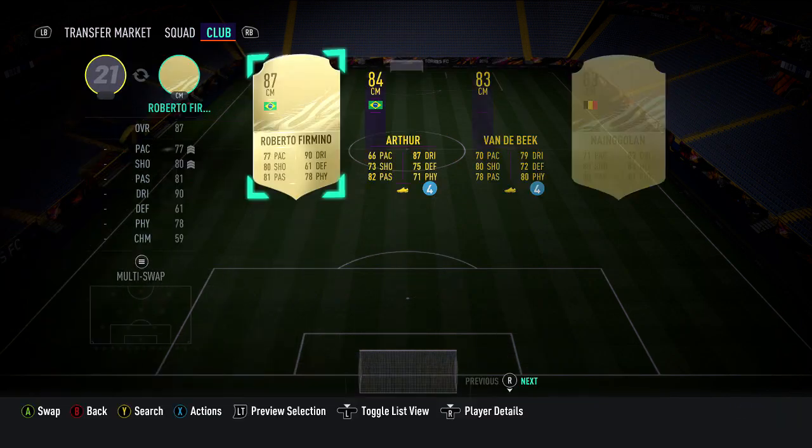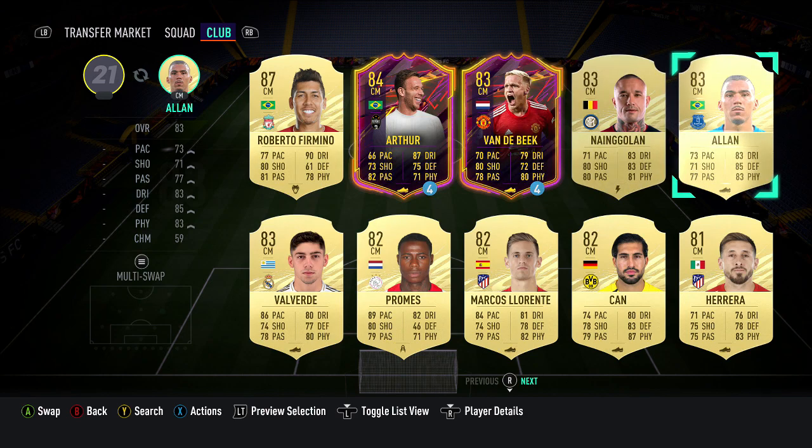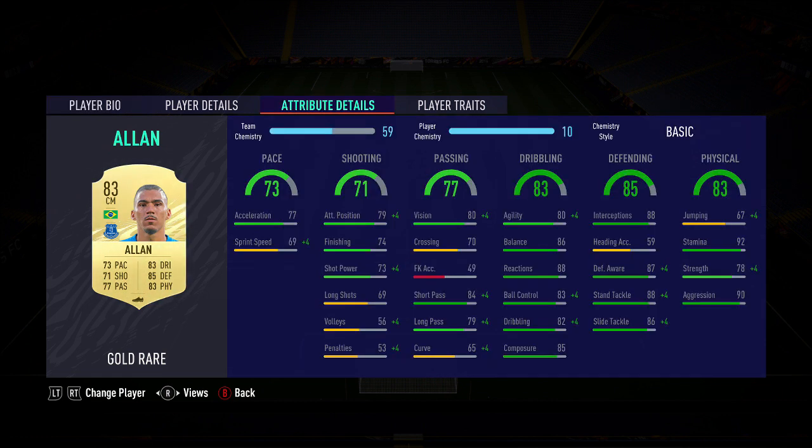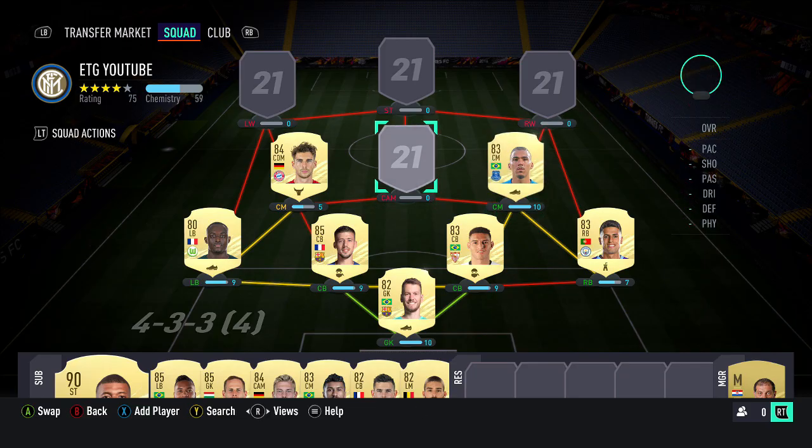The other center mid is going to be the 83 Allan. He's kind of expensive — I paid about 40k, which is a bit much for an 83. He has medium work rates and plays really well at CDM. He's kind of like a cheap Kante: really good defensive in-game stats, great on the ball, quite agile with good balance, 92 stamina, and 90 aggression — he just bullies anyone off the ball.